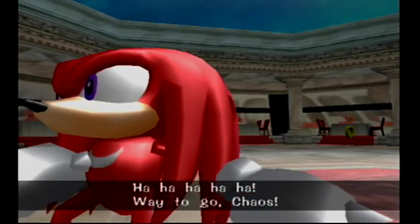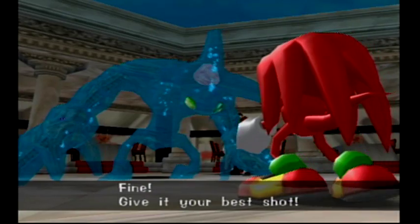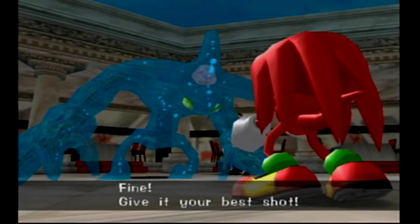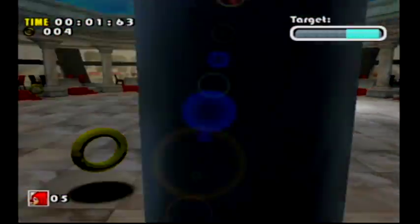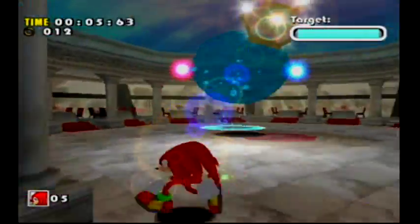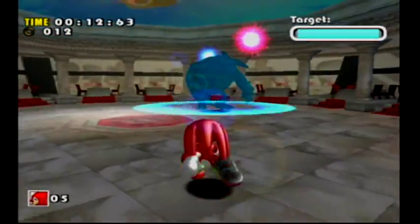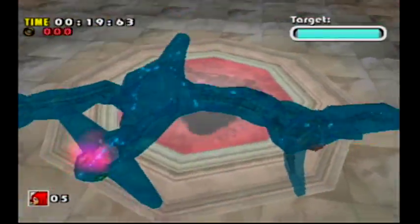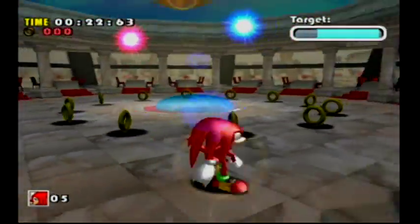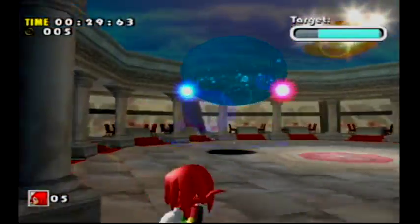Way to go, Chaos - changing shape won't scare me. Chaos 2 is a bit difficult. So you have to wait for Chaos to become stunned and then hit him. You can only strike Chaos in the head.